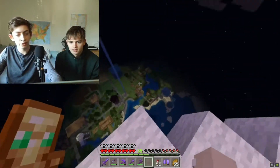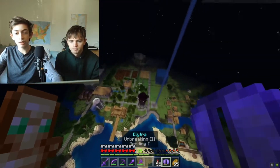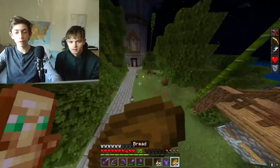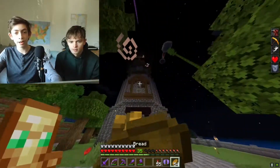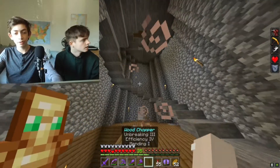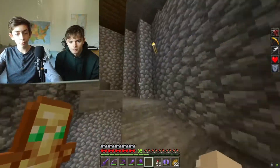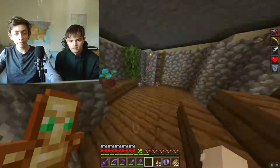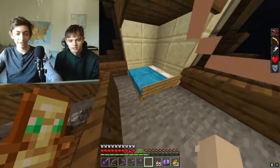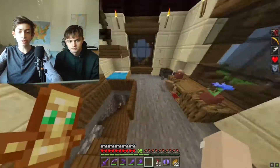There's a village here that was naturally generated — we obviously didn't build that. This is the main tower, which is like the central hub of the world — where all the storage and main stuff is. When you enter there's a spiral staircase up to my bedroom at the top, though I don't really sleep in this world. I have a cat here.